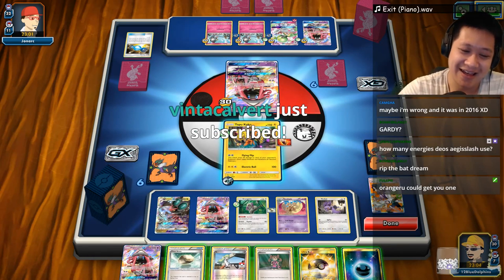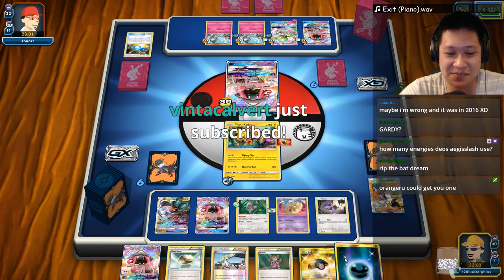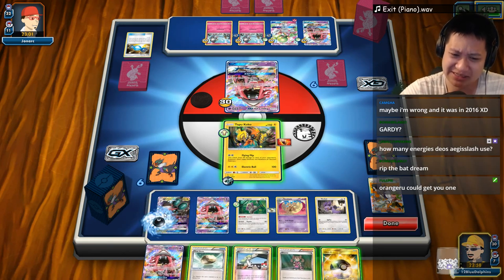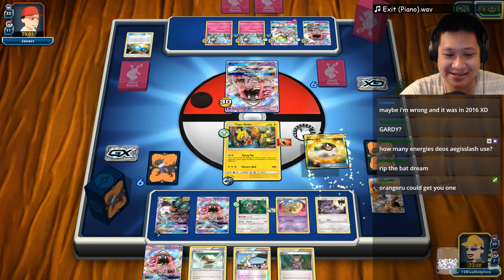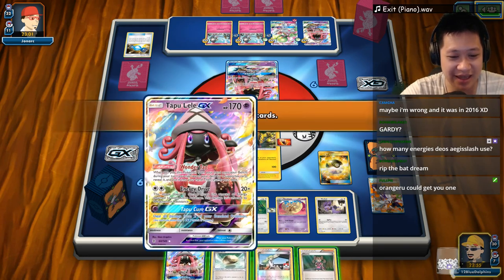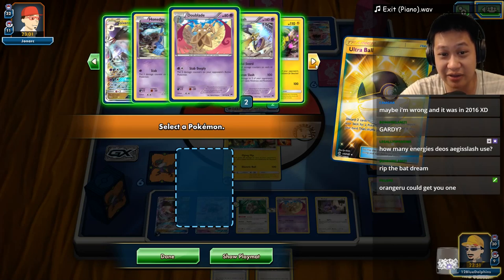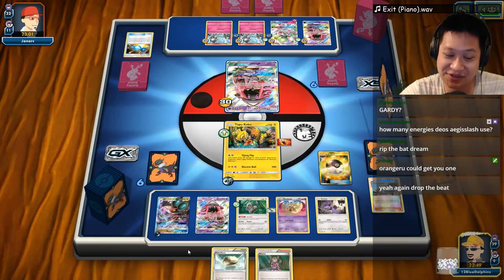We got Dual Blades — that's good. Let's Sycamore — if I can't use it, I lose it. We don't have energy — there's no way I can attack. So let's bait out one of these Float Zone removals. Let's use Flying Flip to soften up the bench line for the real star. I don't really want to charge the Noivern right now — if I get a DCE it's going on Dual Blades. Your weakness is making things tough right now. A Gardevoir is getting discarded — looks like three Gardevoirs. Aegislash is coming out real soon.